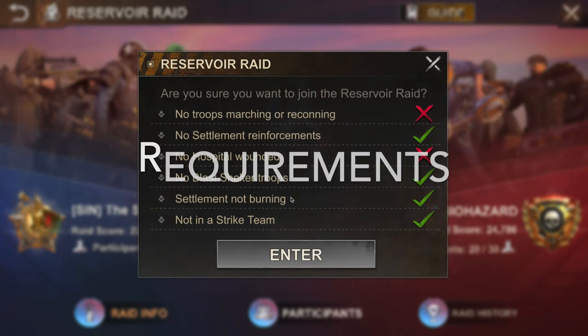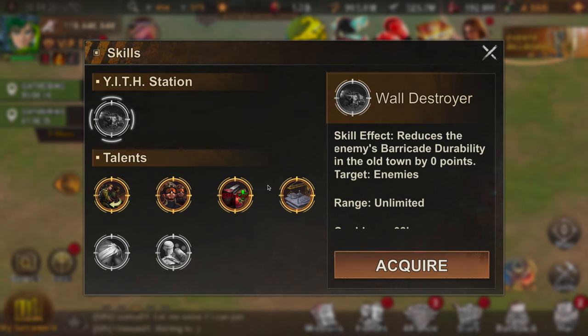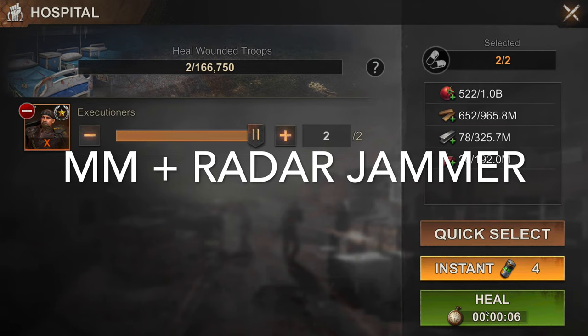Before we start Reservoir Raid, the first requirement for the event is to make sure that your troops are home — that means gather recalls, make sure they're all healed. You also want to make sure that you have certain buffs enabled for the event. At a basic level, I would recommend enabling massive march and also starting your radar jammer.